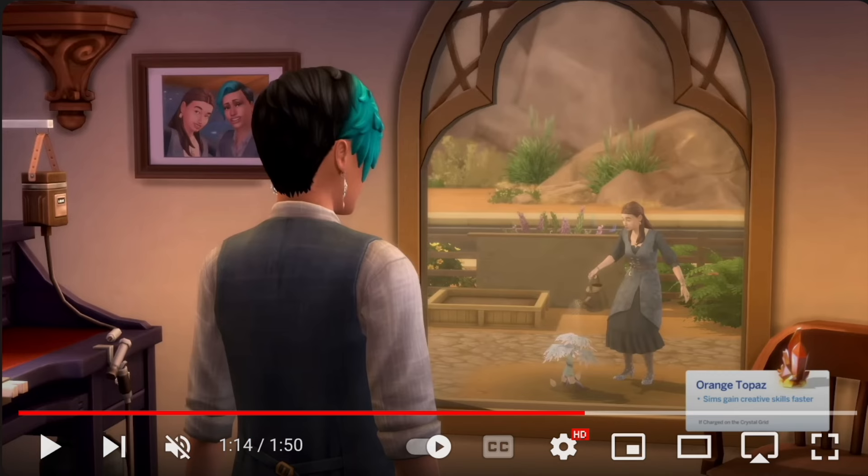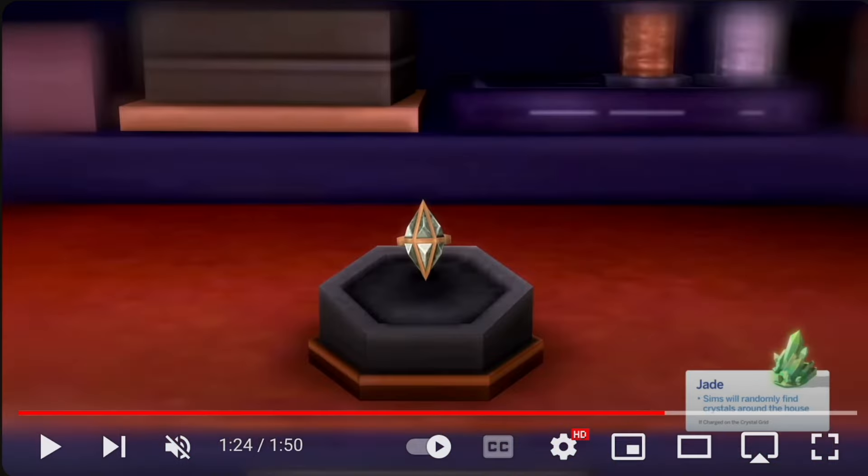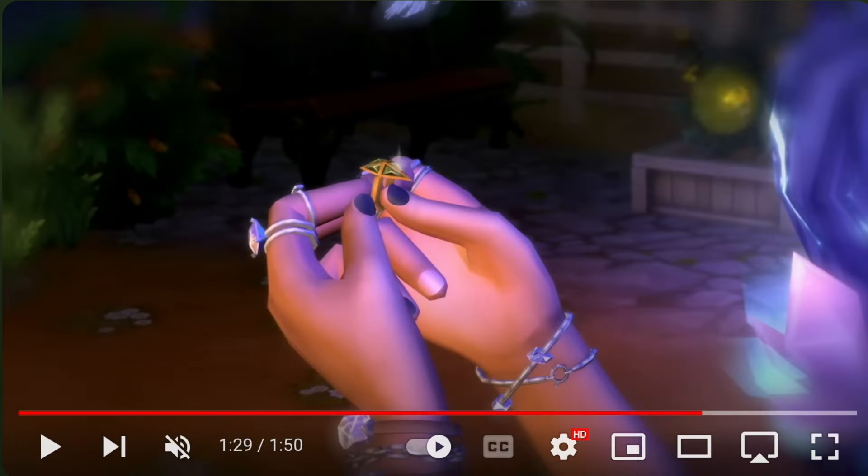We have Orange Topaz, which will help your Sim gain creativity faster. The next one is Jade — an interesting one because it apparently helps you find crystals around the home, so I'm curious to see how this works in terms of crystal spawning. As we see in the scene here, you can actually also craft that into an engagement ring, which I think is pretty cool and well-timed — having different types of engagement rings is great.